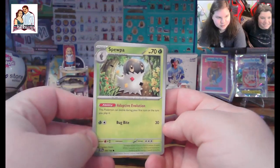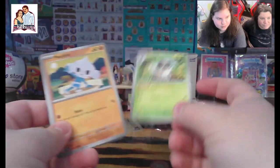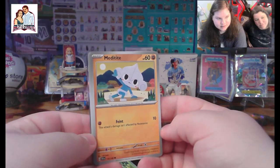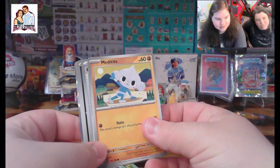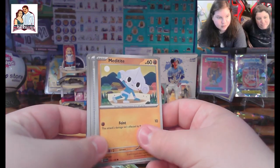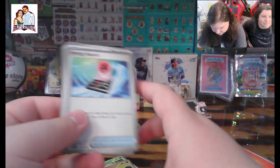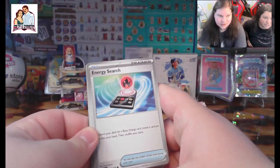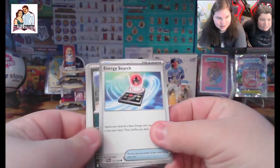We got a Spewpa! Ooh, we got a Meditite — Meditite, doing some meditation. Actually, Medicham! We got some Energy Search so you can use that to find all the energies — that's actually a really good card. Very S tier item.